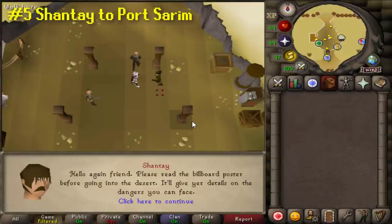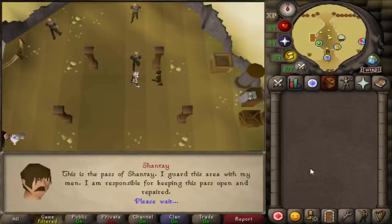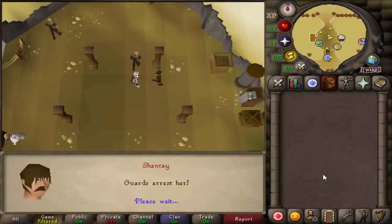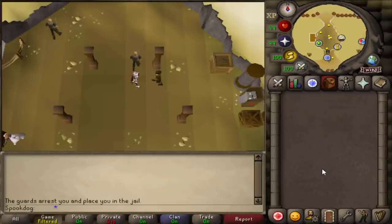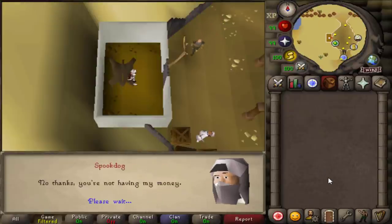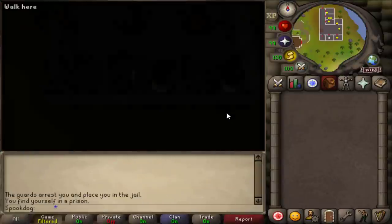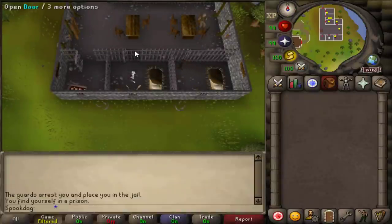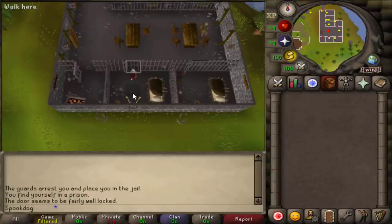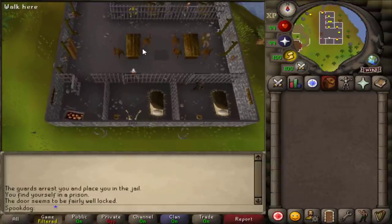Another weird way to get to Port Sarim is by talking to Shantay in Al Kharid. Ask him what this place is and then say you're an outlaw. Select the no option twice and you'll be taken to the Port Sarim jail.